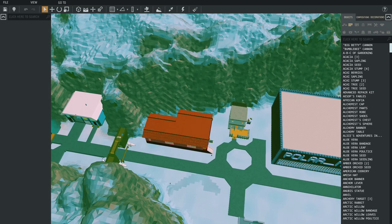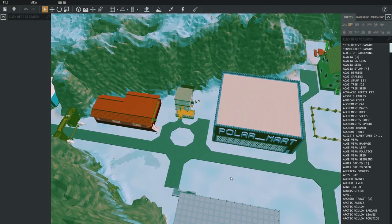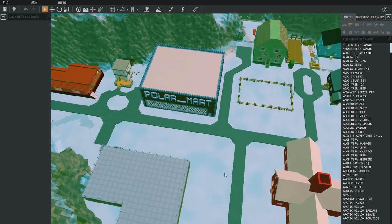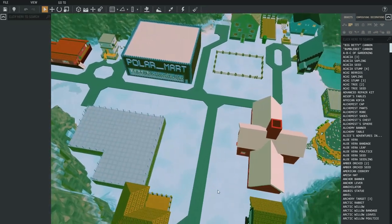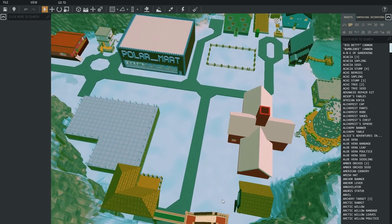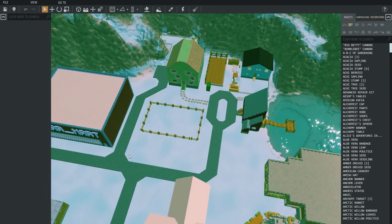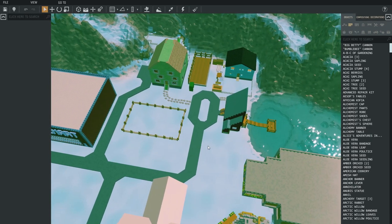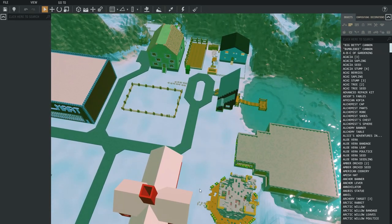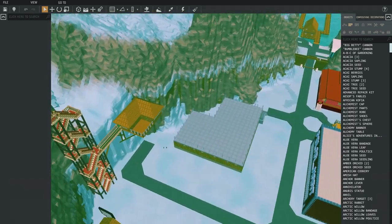I also gotta put the edge path in yet - the little slopey bit on the side of the roads, I haven't done that yet. That's gonna help fill it in a little. Put some trees right here, a little bit of path here and there, put some greenery in there. The paths gotta connect this and then we gotta have a path here to go back to this again, fill it in and we're almost done.